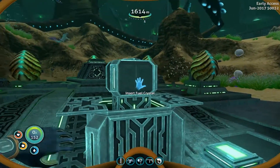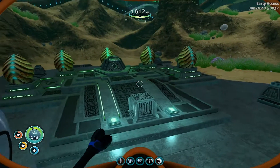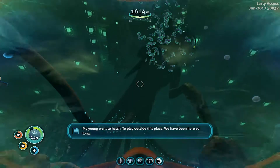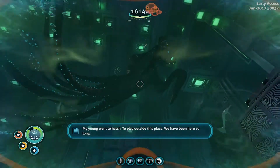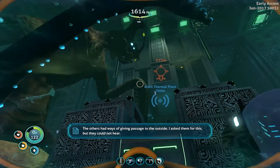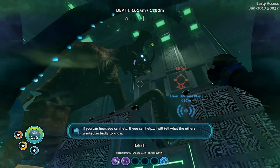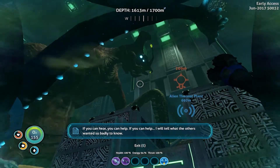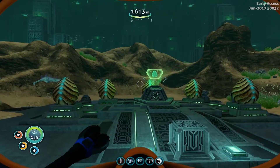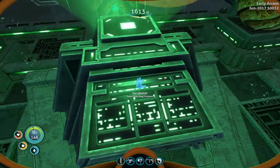Alright, screw it — this requires a power cell, no doubt. I know I have one; I put them all in here. Let's try this — what could possibly go wrong? The Emperor speaks: "My young want to hatch, to play outside this place. We have been here so long. Others had ways of giving passage to the outside. I asked them for this, that they could not hear."